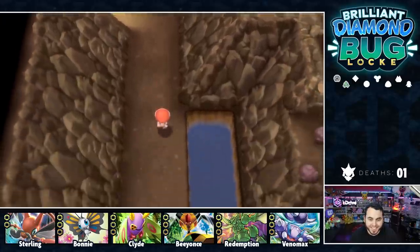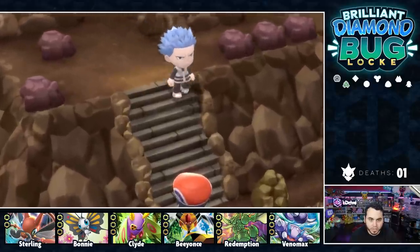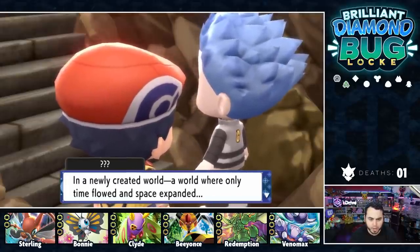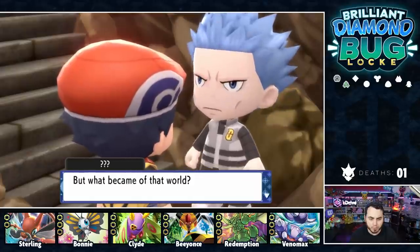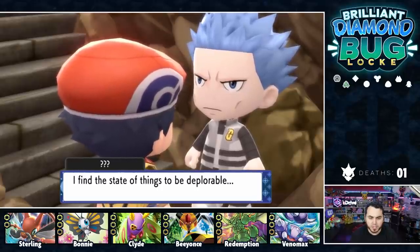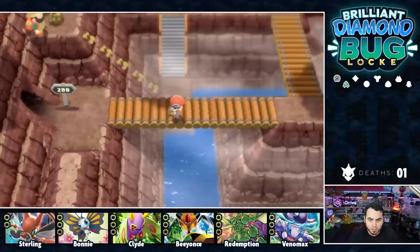We are officially in Mt. Coronet, the center of the Sinnoh region. Let's check the Dowsing Machine — ooh, it's Chiastite! There's a lore NPC who says according to one theory, Mt. Coronet is where the Sinnoh region began — in a newly created world where only time and space flowed, there should have been no strife, but the human spirit is weak and incomplete, and strife has spread. He finds the state of things deplorable, and just leaves without telling me anything about himself. See you later, buddy. On to Route 208.